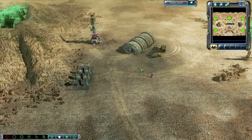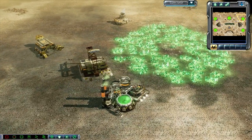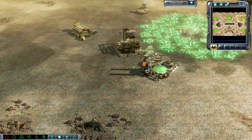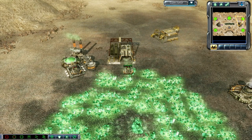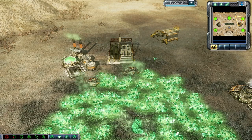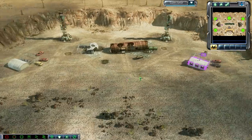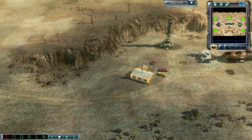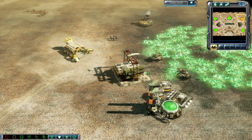A lot of times in Command & Conquer — well, at least in Kane's Wrath — normally what you see is this same opener, and then, let me guess, followed up with two or three harvesters. Yep, there's one harvester, going to be producing a second harvester, and then after that it varies depending on the player. Some players go for kind of a pitbull spam if they're GDI.